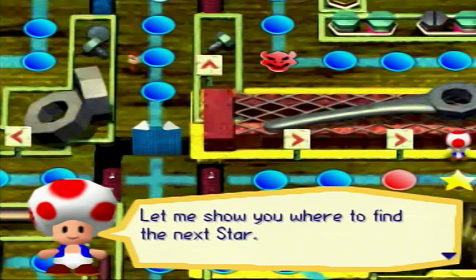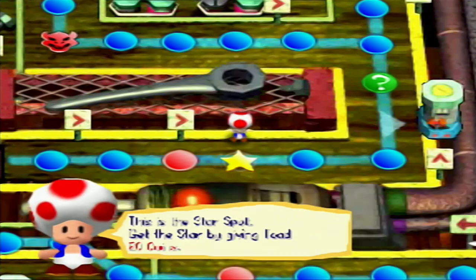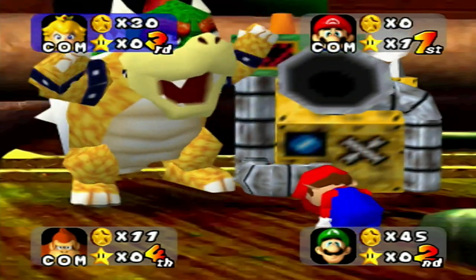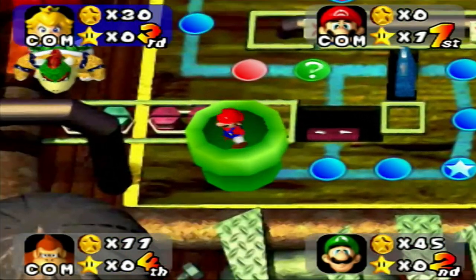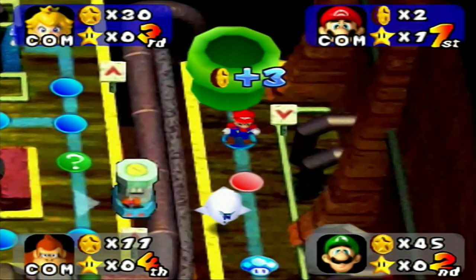I got Luigi — I'm playing as him. I got DK because he hasn't been here yet, and I picked Mario because he got last place on Eternal Star. Peach comes along as a computer player. Bowser — king of defense — takes four coins from me and ten coins from you. Going in the warp pipe we always go back to this pipe, and then there's Boo.